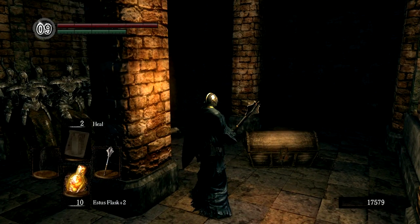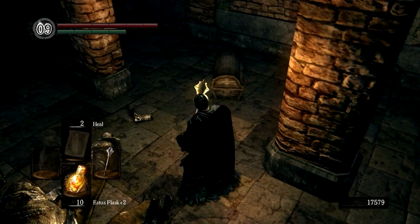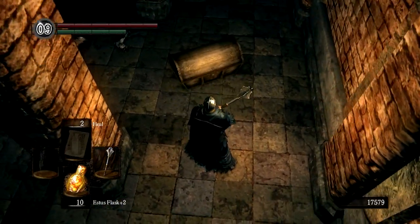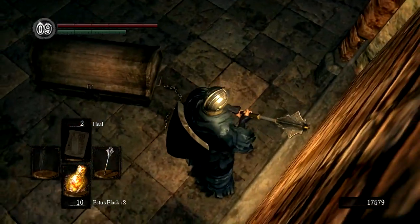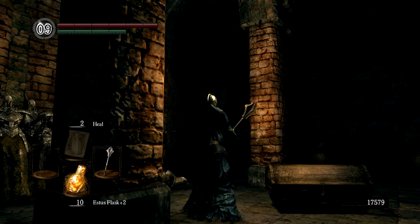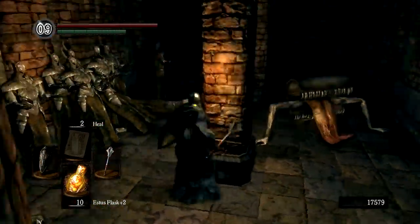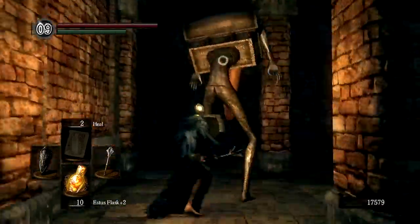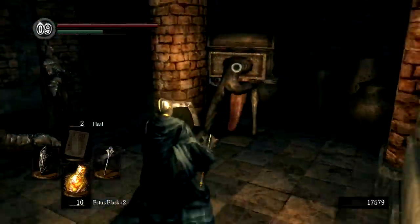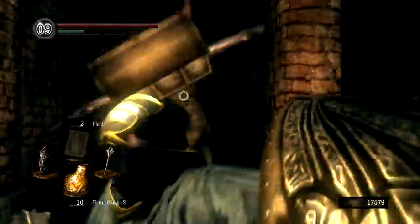Up to this point you've been seeing treasure chests in the game, and if you are RPG savvy — if you've played Final Fantasy or a game like that — you might know that some treasure chests are not what they seem. Notice this chain is a different shape, and if you look very closely, this chest is breathing. You might know of the phenomenon known as the mimic — that's what these are. Dark Souls can never make a fair move without being bullshit at some point.